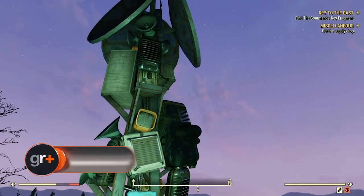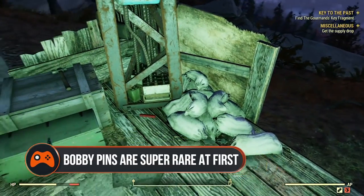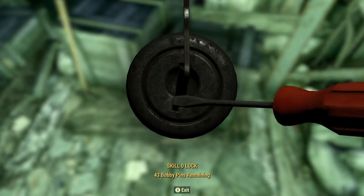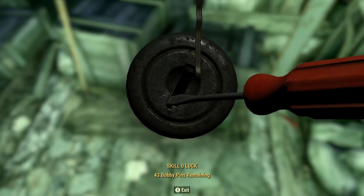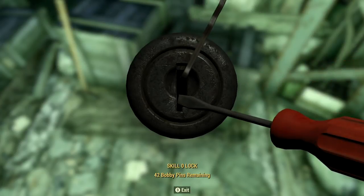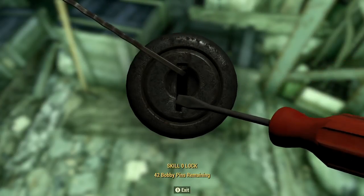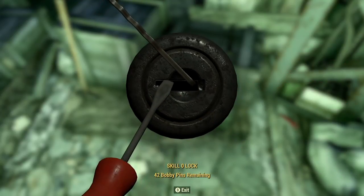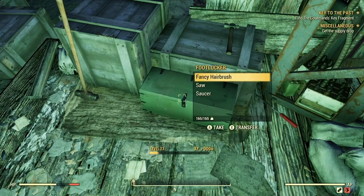Bobby pins are super rare. Like Wonderglue in Fallout 4, to start off with, bobby pins are rare as heck in Fallout 76. You can buy several from the volunteer bot in Flatwoods early on, but otherwise you're going to have a hard time finding them around the wasteland. So be extra careful when picking any locks, as bobby pins are worth their weight in gold.